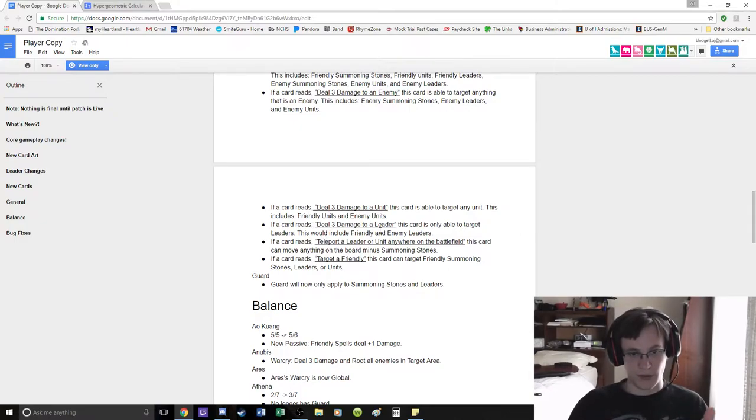So deal 3 damage to a leader is just backstab. Teleport a leader or unit — can move anything on the board minus summoning stones. So you cannot reposition your summoning stones.